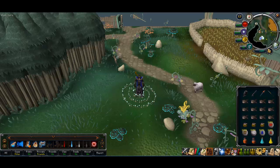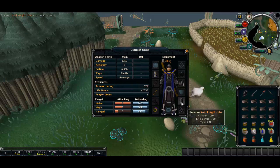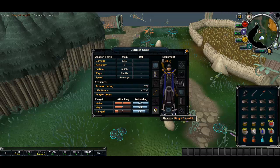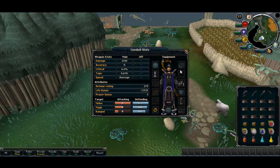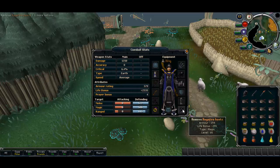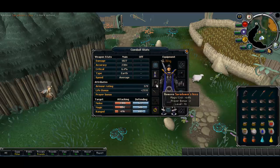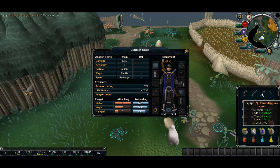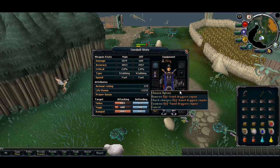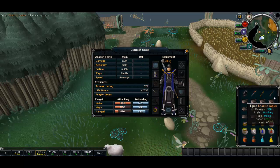For this guide, what I personally like to use is full void — I've just got normal void, not elite void — with ragefire boots. Always use a ring of wealth at barrows, Saradomin's hiss, and mage cape. That's pretty much all you need and you're not risking that much. I use Staff of Light for my weapon for Ahrim, Akrisae, Guthan, and Dharok, and then for Ahrim and Karil I use my Chaotic rapier, offhand dragon rapier, and void melee helm.